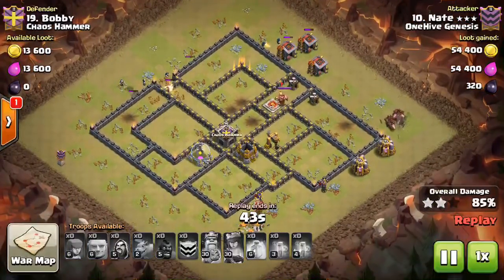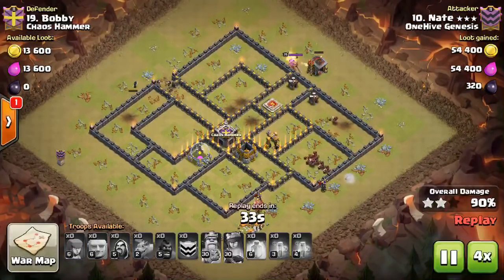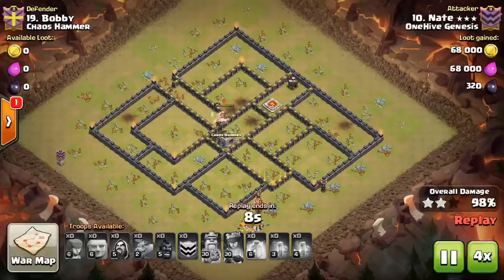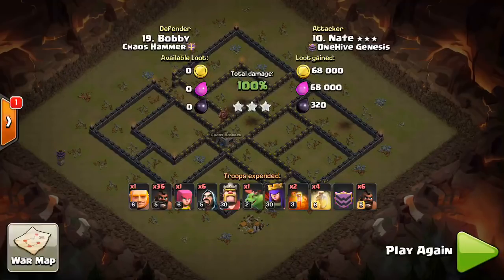That'll do it for this attack and this video. Look for a base where there are double giant bomb sets that are kind of iffy — there probably aren't the best locations for them. More importantly, the queen is very exposed, so you don't have to invest a spell or serious troop space to take her out. Easy CC troops access is important too — you don't want to invest a lot to get the CC troops lured. Until we see people really start to defend against this using the techniques from the last video, this can be a powerful strategy.